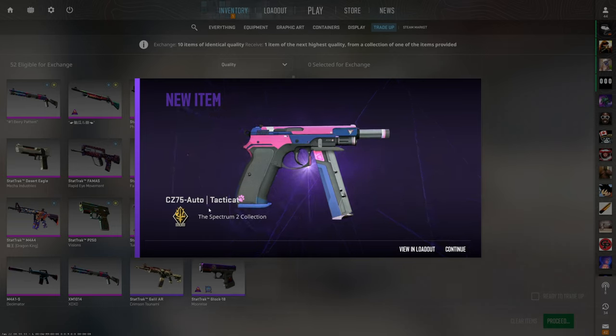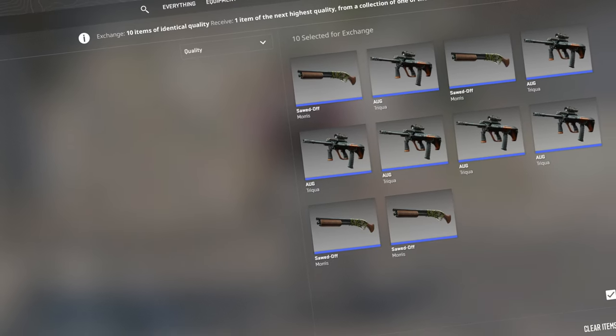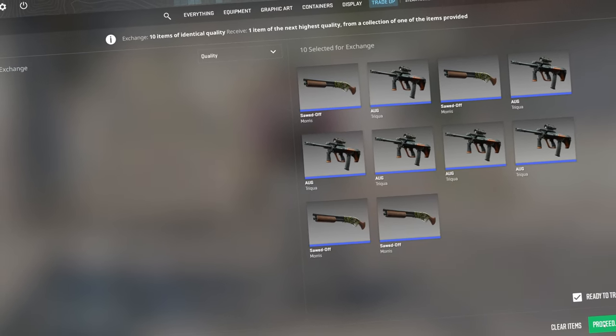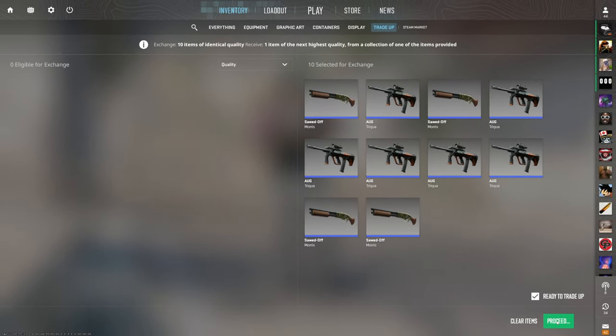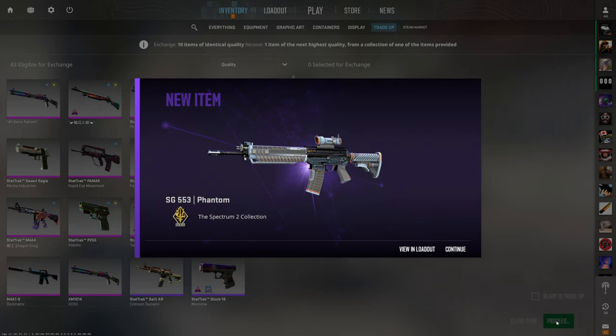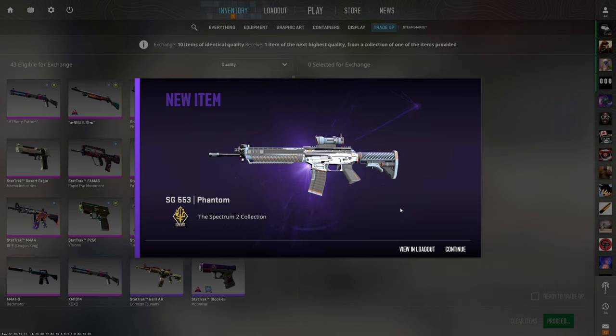I absolutely love this one, so make sure to check it out for yourself. Since we only have 5 trade-ups in today's video, we're doing 2 of each one. And we hit back-to-back Tacticats — second to worst option, but we're still profiting over $0.20. We really can't be upset.